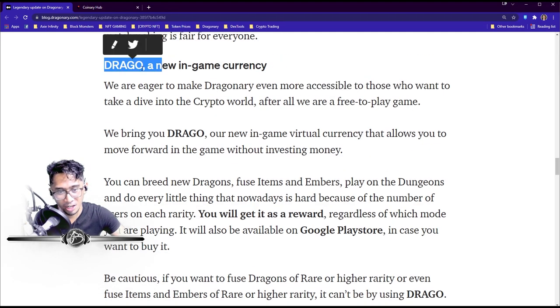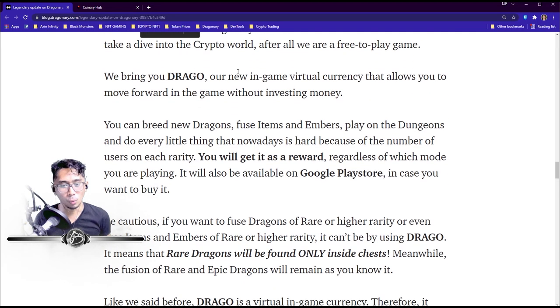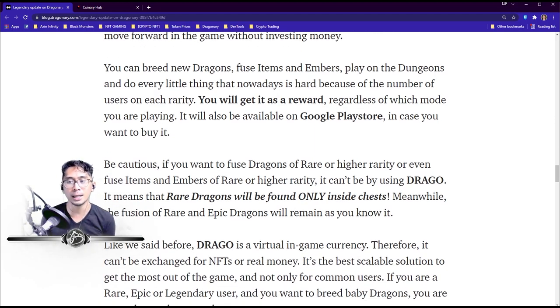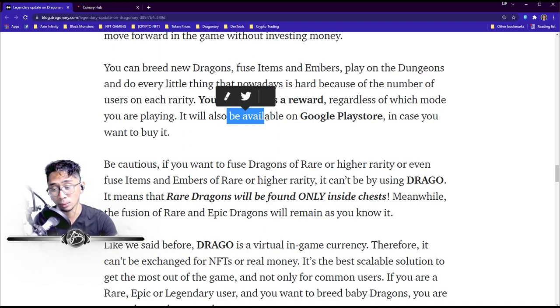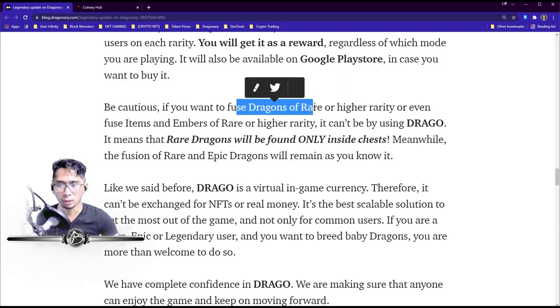Drago is a new in-game virtual currency that allows you to move forward in the game without investing money. You can breed new dragons, fuse items and embers, play dungeons, and do everything that is currently hard due to the number of users in each rarity. You'll get it as a reward regardless of which mode you're playing, and it will also be available on the Google Play Store if you want to buy it directly.